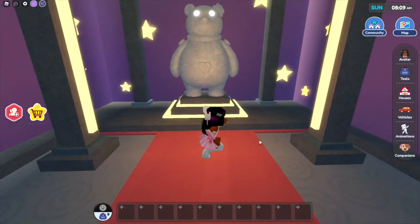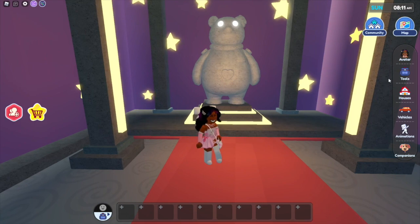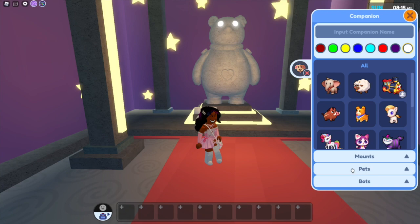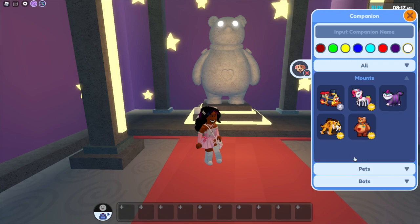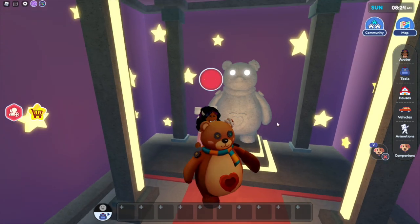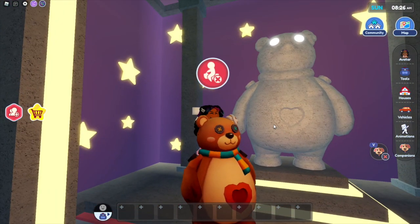Now you press E and you can pray to this mythical creature. And guess what? If you have the VIP pass in Liftopia, you already have access to this creature or pet or companion. You go down here, you click Mount because it's a giant pet. So you can ride the pet but you can't carry them. You press E and look, it's the same exact pet.